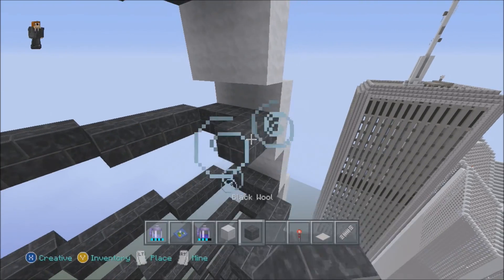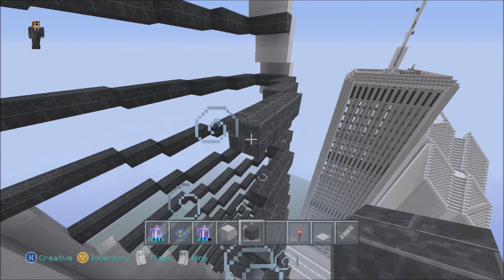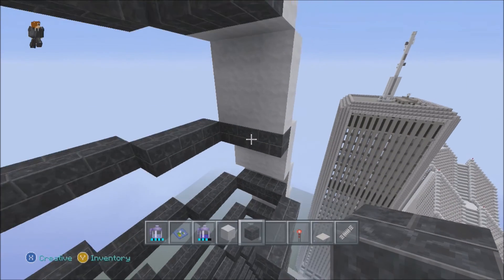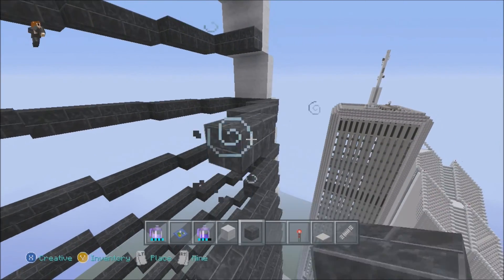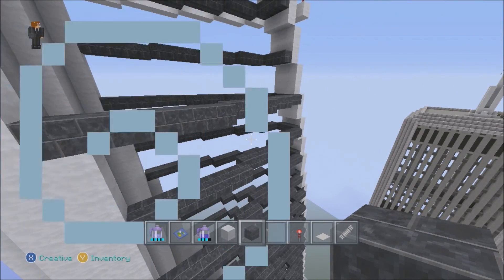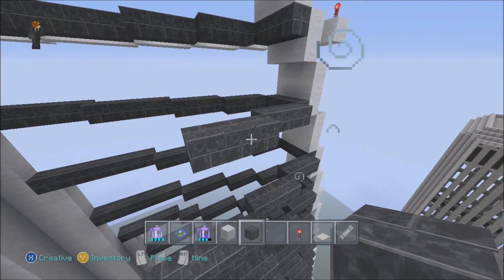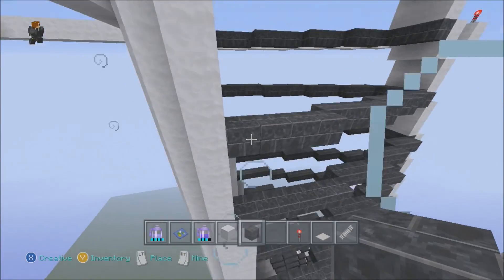Floor thirty-seven continued: two threes, then four-four-four and a six. Floor thirty-eight — six more floors after this: three, another three, four, then a six, brings you to that one again. Floor thirty-nine: two threes and two fours. The next floor will be the helipad floor — I'll take an interval there.